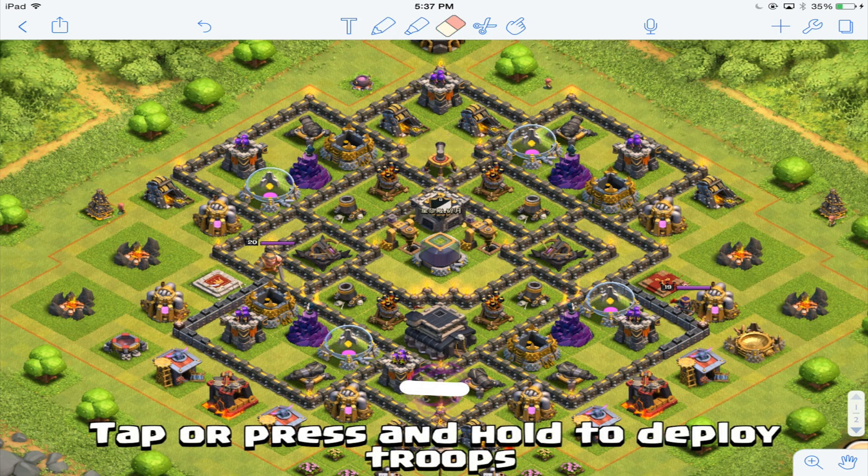The last thing I'm going to talk about is the pockets of this base — the giant bomb spaces or trap spaces. There are seven different pockets where you could place giant bombs or Teslas. Some of these pockets cannot have a double giant bomb, but this pocket and this pocket I think can have a double giant bomb — so you could have anti-hog right there. Then here you can have Teslas, or giant bombs, and in this pocket you could have double giant bombs and Teslas.